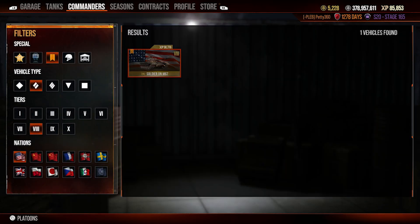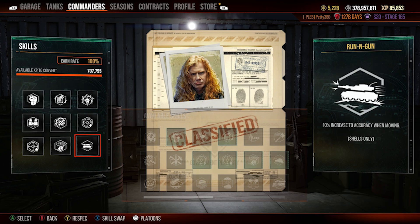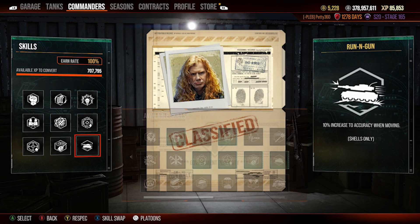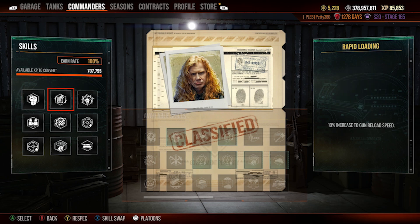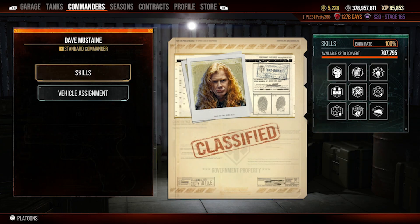The crew is Dave Mustaine. I run born leader, rapid reload, six sense, situational awareness, track mechanic, rapid aim, run and gun, snapshot, and steady aim. I set this up like the M60 or M48 because I really want to help the gun out as much as possible with those three gun perks. Rapid aim helps the turret traverse keep up with the hull — turret was two degrees a second slower than the tracks. Track mechanic ensures if I get tracked I get back up quickly, and the four crew corner skills are always taken in World of Tanks.